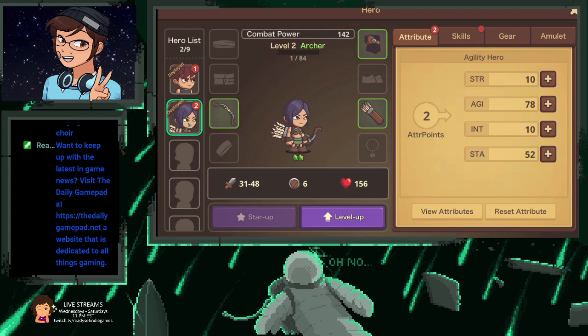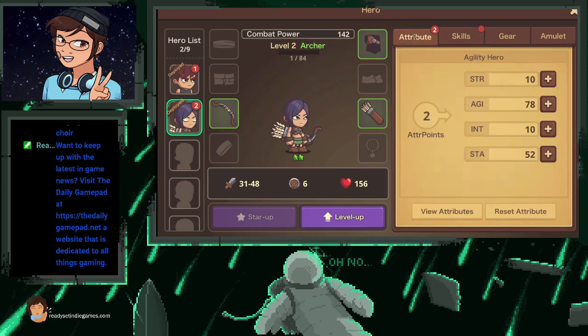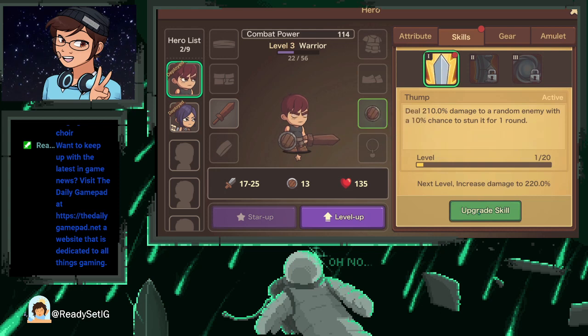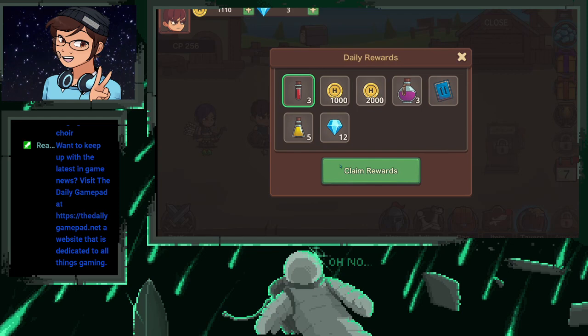Hero attributes and skills — let's see what we have. I can upgrade this skill. She tends to be the better of the two, so I'm gonna upgrade her skill. She has true attributes so I'm gonna give her agility and strength and confirm that. Then he gets another point — I think we should do strength. What does that give me? Yeah, let's do strength. And apparently we can upgrade his skill too.